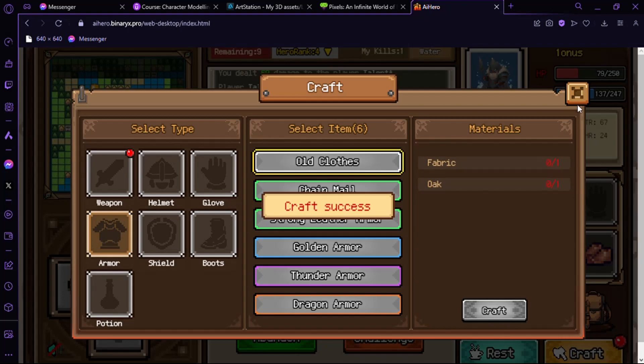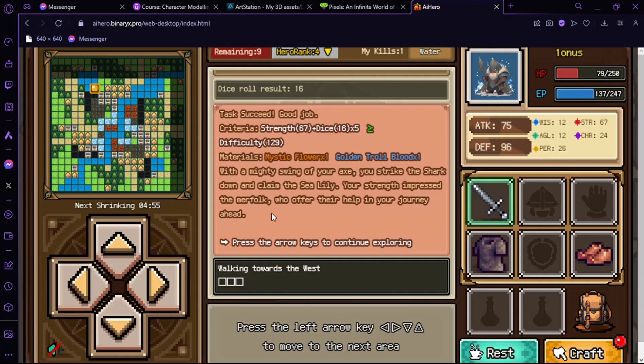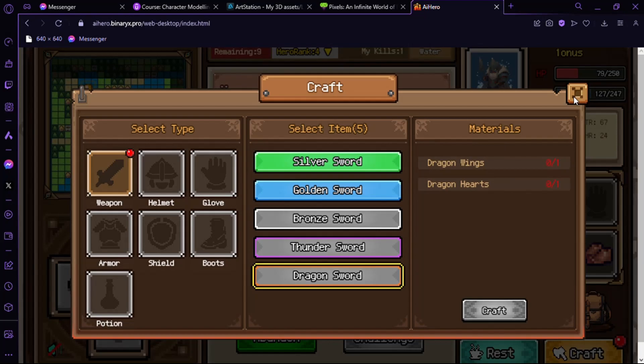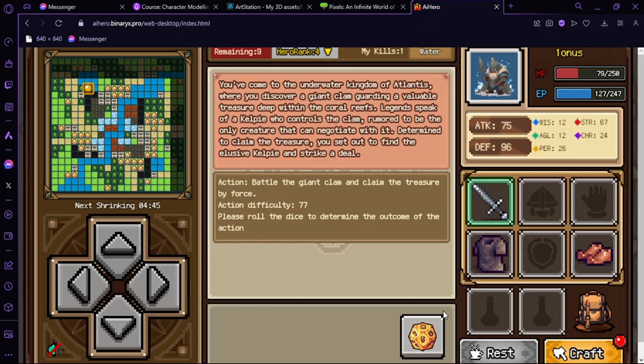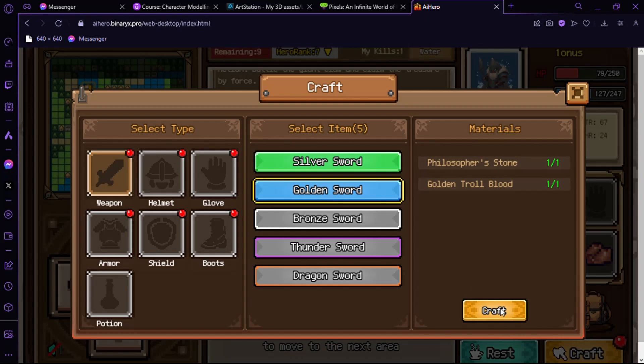I'll craft here. I think I can craft more — got one super rare item. So you see here the strategy: when you see your statistics you can use them to your advantage.